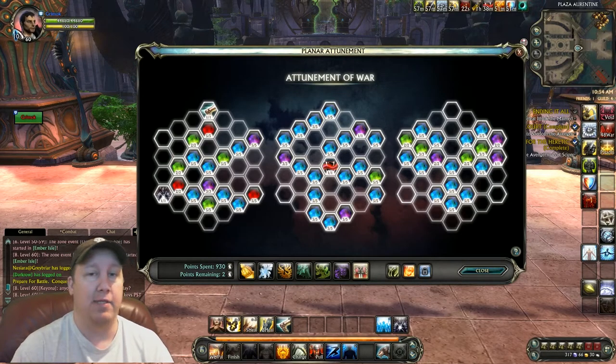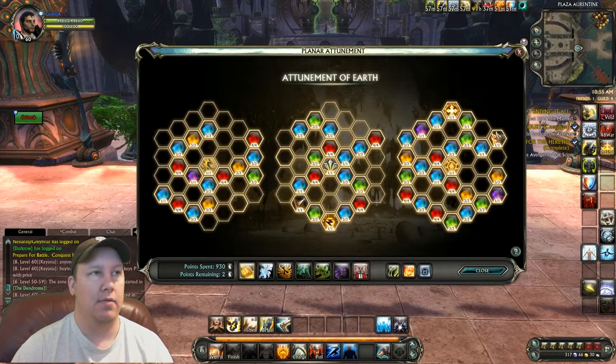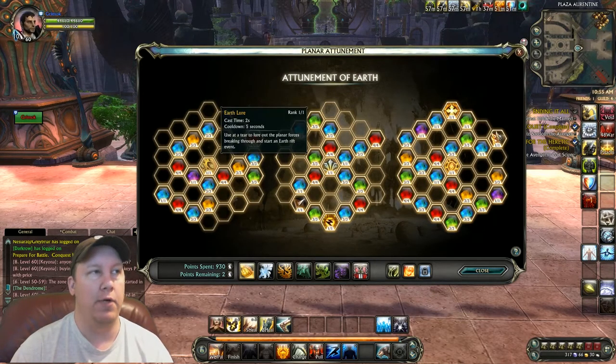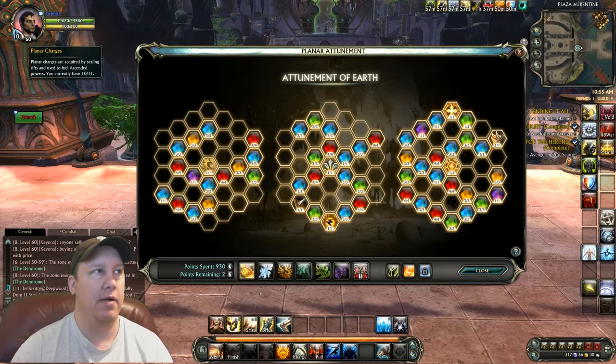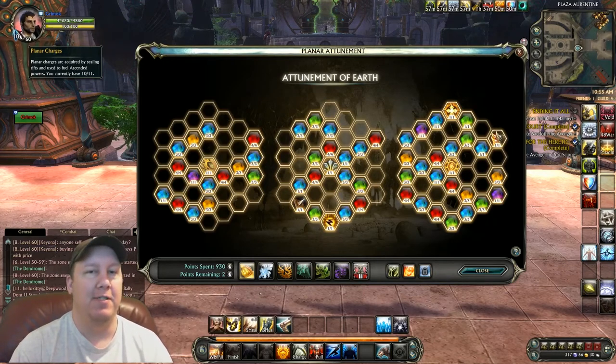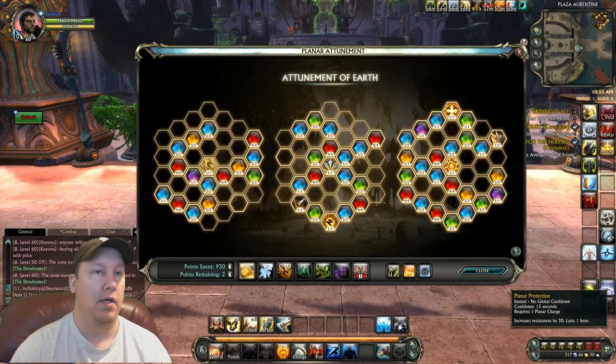There are a couple different ways that you can do this, but my recommendation is your line of priority should be the attunement of war. This is your main PvP tree that's going to help you out tremendously. But before you go deep into this tree, you can go to each one of the other trees and put one point into the center one and then one point into increasing your planar charges. This will increase your maximum planar charges and you do not want to be running around with just three max planar charges because you'll use those up extremely fast and you won't be able to use a lot of your buffs, such as your guild buffs like planar protection.